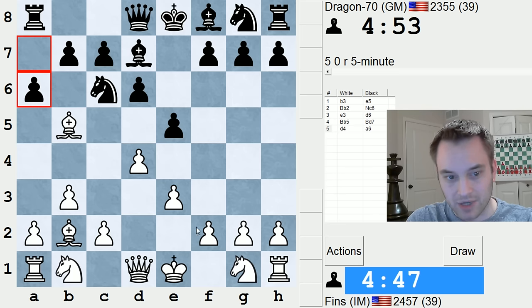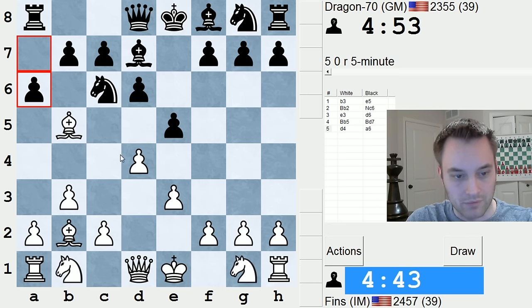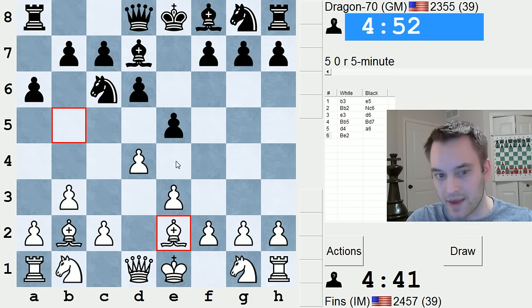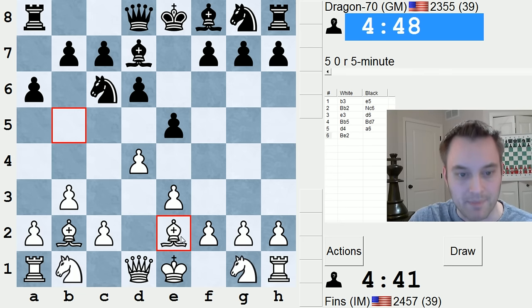Okay, so here I can take, but they're going to take and have pressure on g2. Where to drop the bishop back to? Probably e2. I fear on d3 that black might push the e pawn with tempo at some stage, so I'm going to try to keep it back.